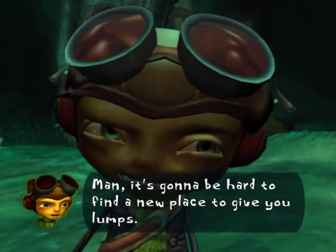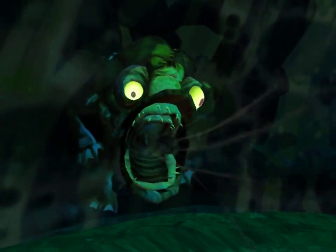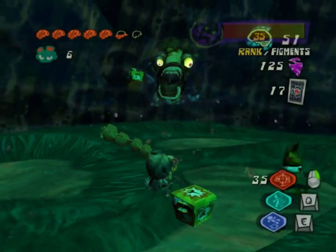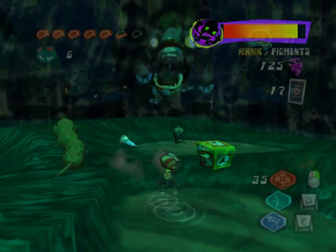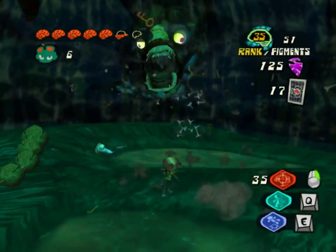It's gonna be hard to find a new place to give you lumps, but we're gonna have to find some, Raz. A lot of this boss involves him bursting the air bubble and trying to suck things in. Your goal? Hit these tack boxes. It'll take a few shots, but eventually he'll go away.